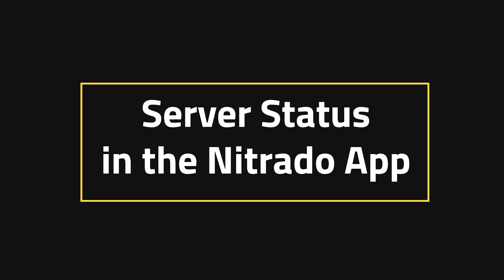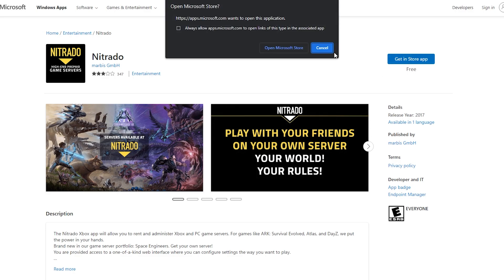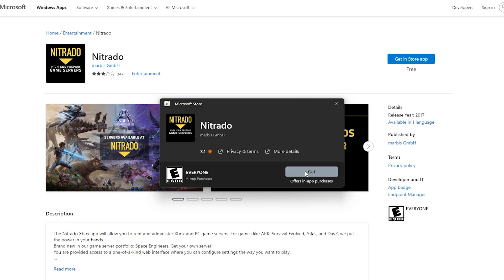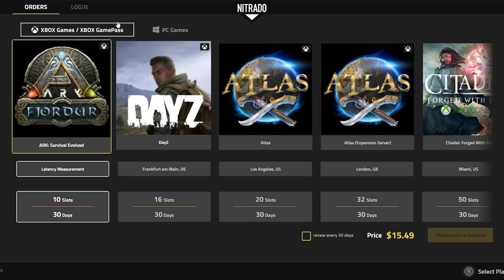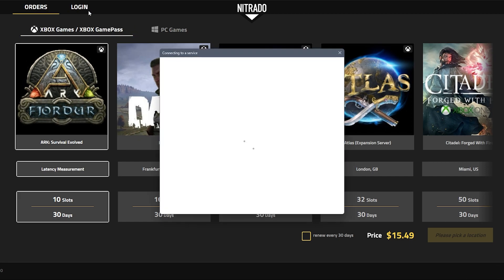Server status in the Netrato app. Did you know that we have a PC app? Because if you didn't, now you do. Head into your Microsoft Store, or follow the link in the description below, and go ahead and install this app. It'll ask you to open up the Microsoft Store itself if you're going through Chrome, but either way you'll be able to install it with little to no problem, and for a very small amount of space. After it is downloaded, go ahead and open it up — you need to log in.